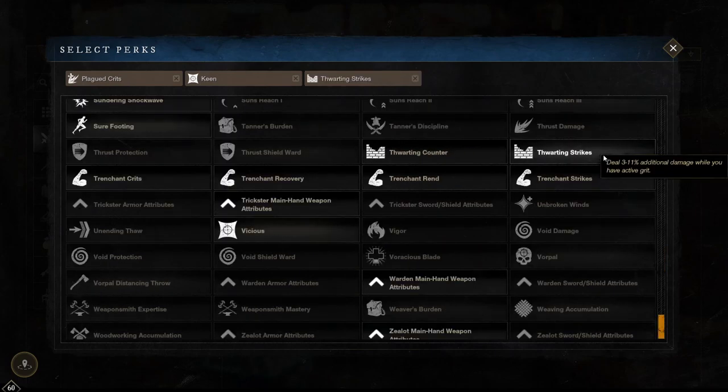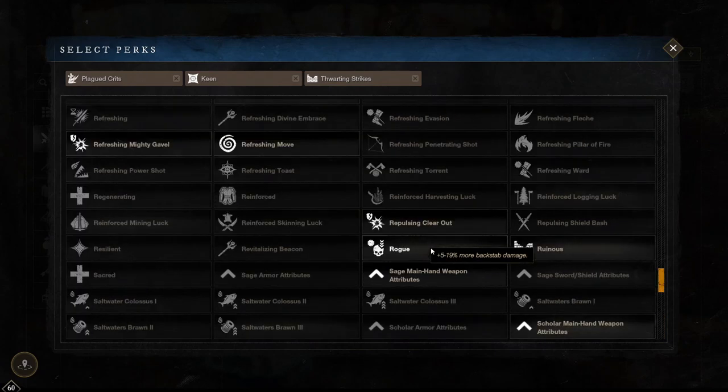Thwarting strikes makes you do 3 to 11% more damage when you have active grit. This is great to add damage to your skills with grit like shockwave or wrecking ball, and it is also massive if you are running 300 strength. Vicious makes you do 3 to 11% more crit damage. As for skill perks, we'll be talking about those on the armour pieces rather than on the weapon because they can go on armour pieces and weapon, but it's better to have your skill perks on your armour. The honourable mentions for warhammer are rogue, enchanted, life stealing, keenly empowered, keen speed, trenched strikes and trenched rend.